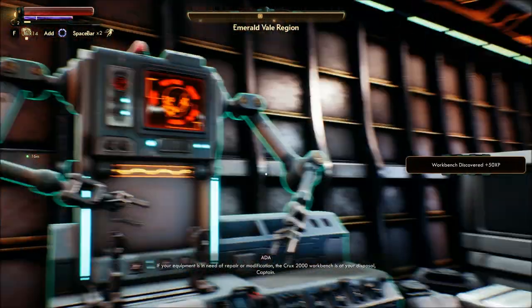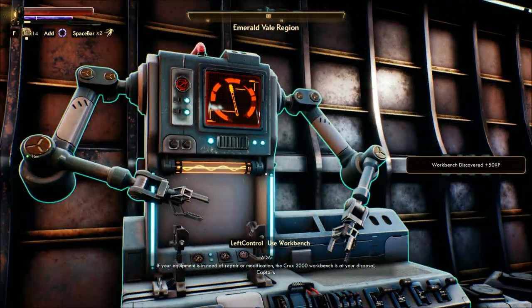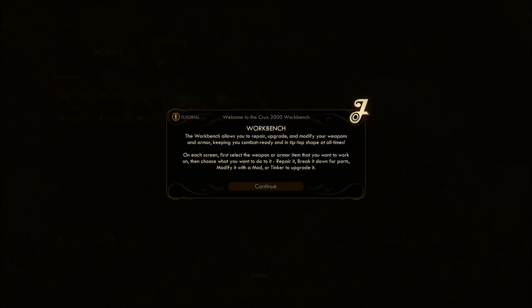If your equipment is in need of repair or modification, the Crux 2000 workbench is at your disposal, Captain. The workbench allows you to repair, upgrade, and modify your weapons and armor, keeping you combat ready and in tip-top shape at all times.